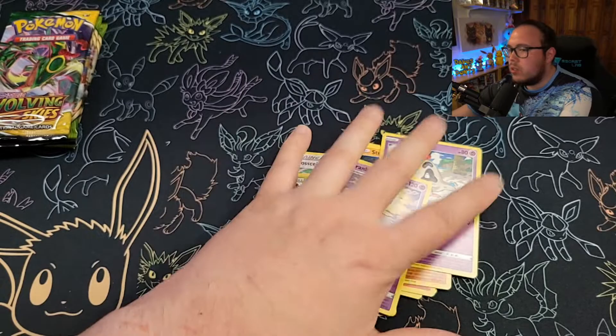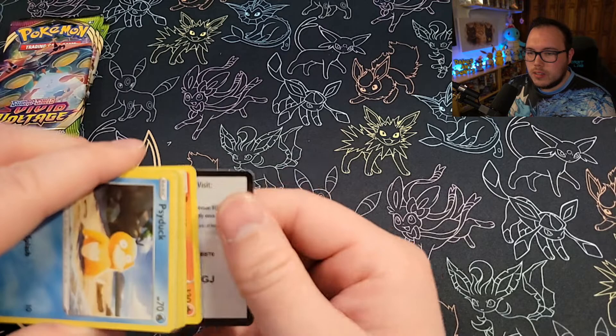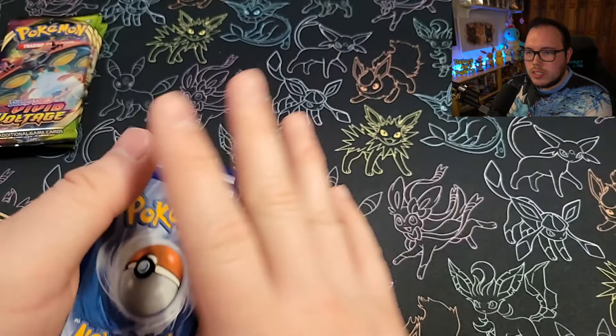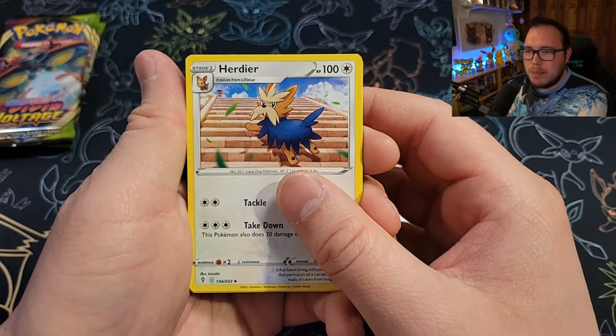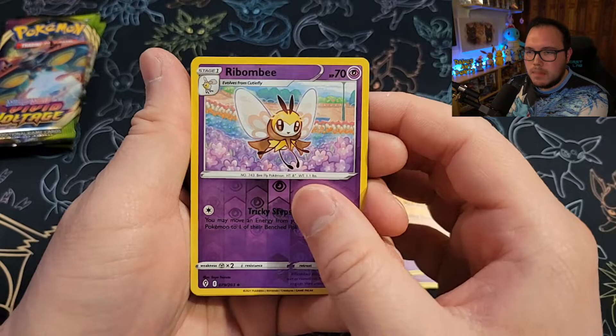Evolving Skies — the lone Evolving Skies as well. Psychic energy. We've got the Shopping Center — get in, we going shopping — Herdier, Pyroar, Psyduck, Trubbish, Torchic, Roggenrola, Reverse Holo Ribombee. And in the back we've got the Moltres — the Malevolent Charge.